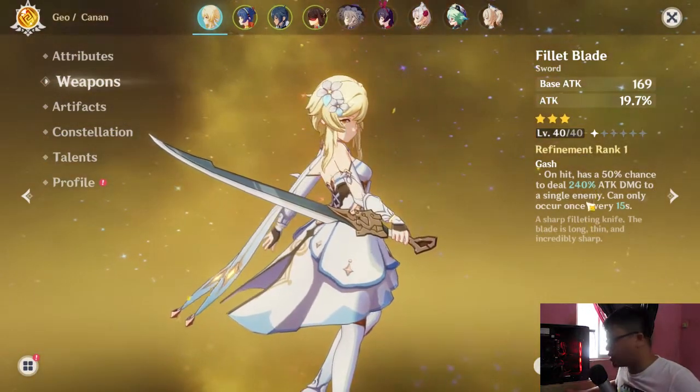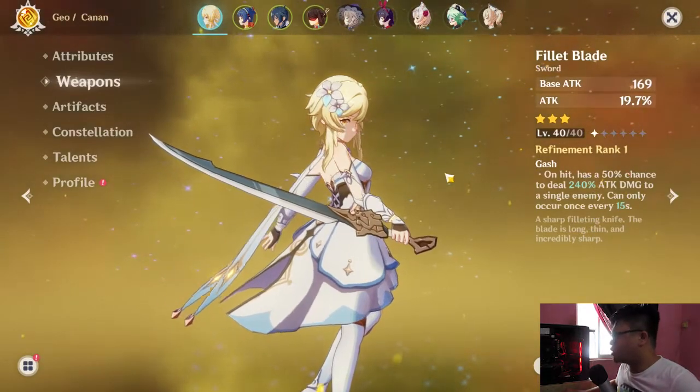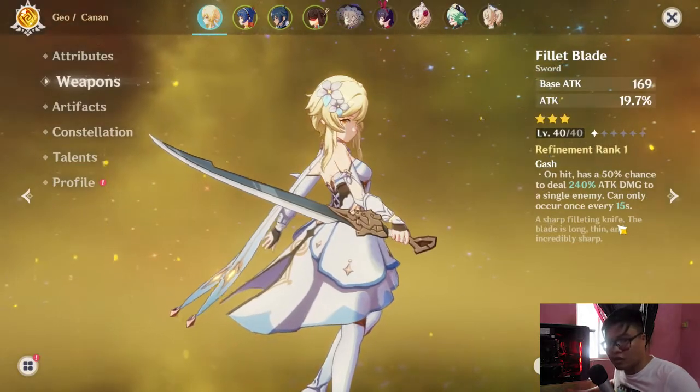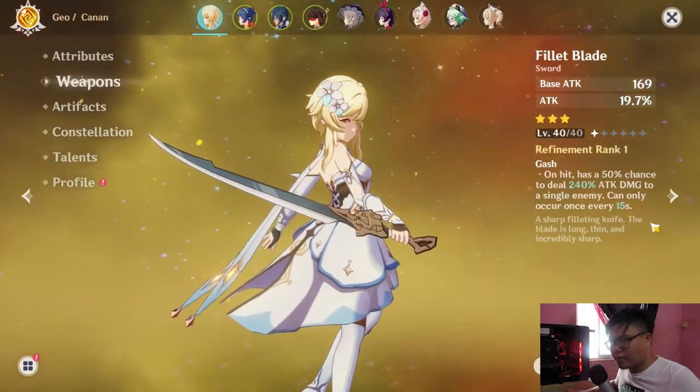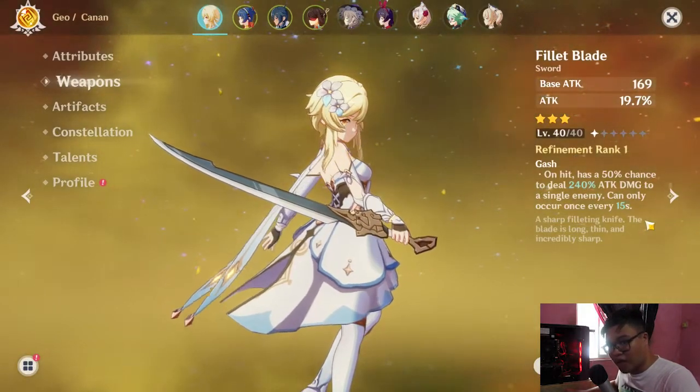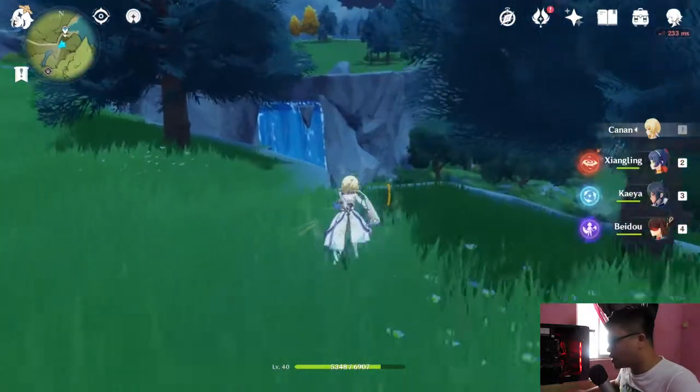You might think this is a bad sword because it has a 50% chance to deal 240% damage to a single enemy and only occurs once every 15 seconds. That might seem bad, but if you think about it closely, you can deal massive damage to an enemy. It's better to just show you guys instead of talking about it.